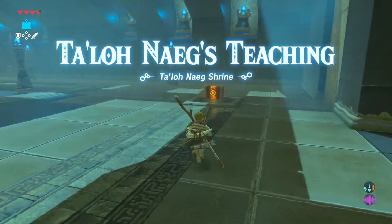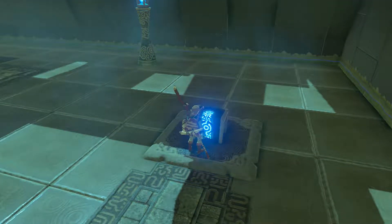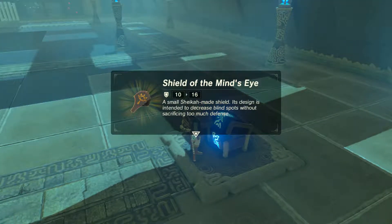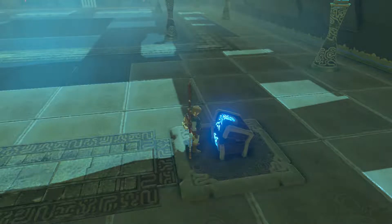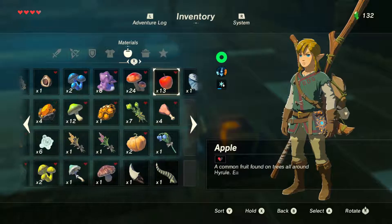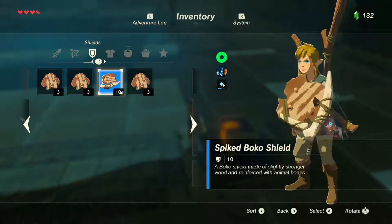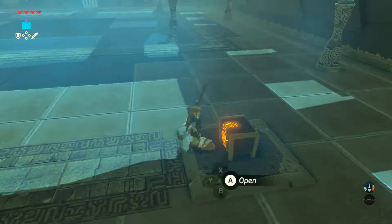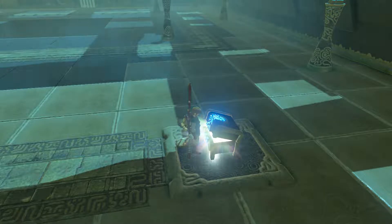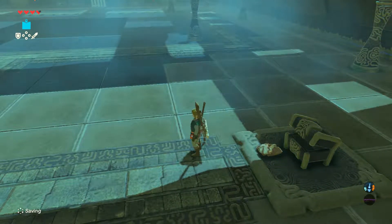Okay, here we go. So something about teaching — this should be interesting. Shield of the Mind's Eye. My inventory is full. Let's see, can I drop? Here we go. Got it, okay, let's see.